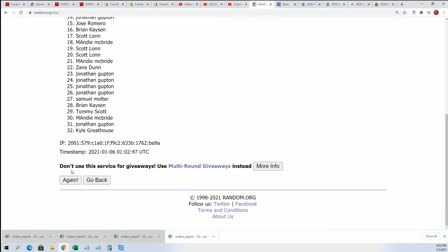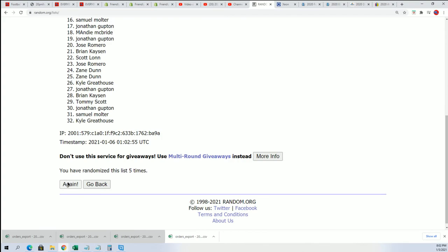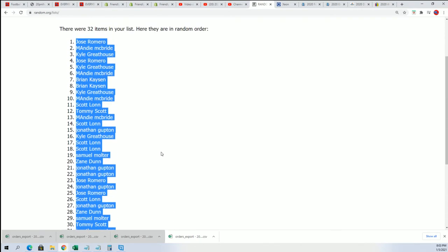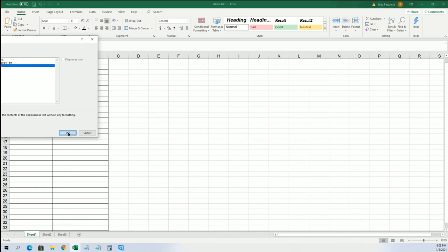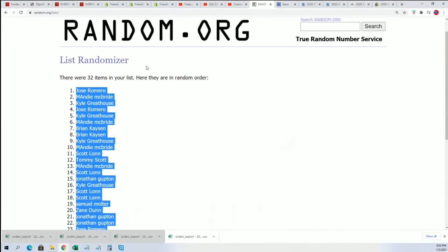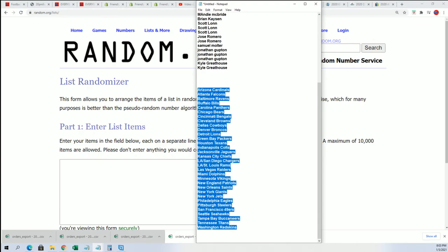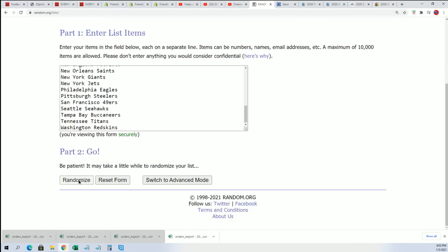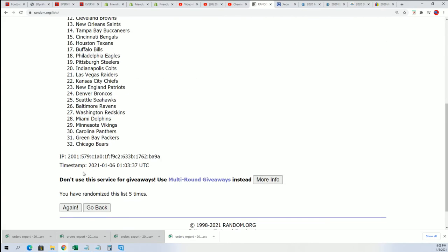We're going to random each list seven times and then stack the lists up side by side. All right, here's lucky number seven.